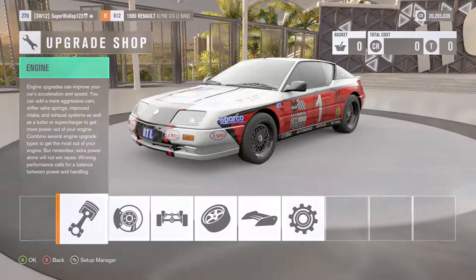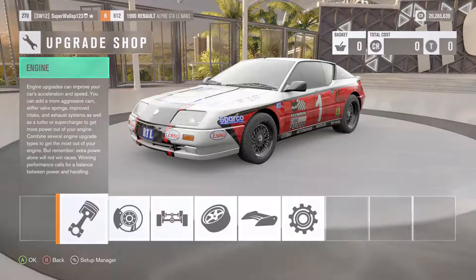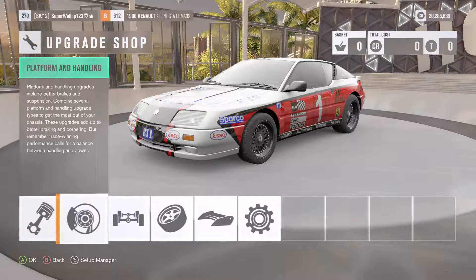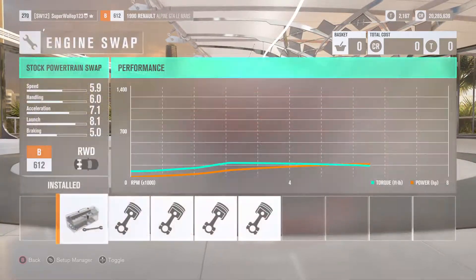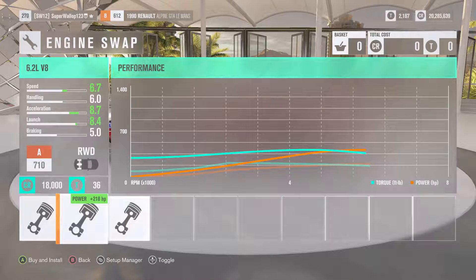Hello everyone and welcome to the last Forza Horizon 3 video for today. My name is SuperWalt and this video is on the 1990 Renault Alpine GTA Le Mans. Let's see what kind of motor we want to put in this thing.